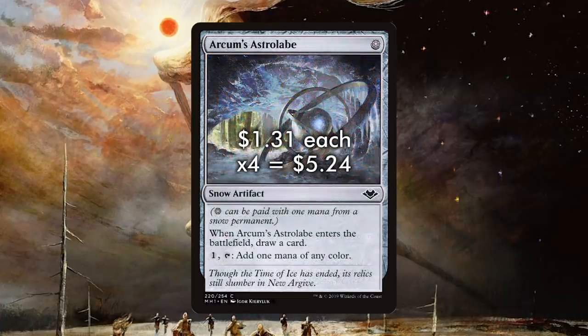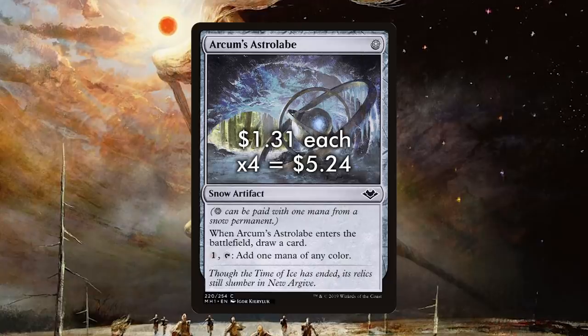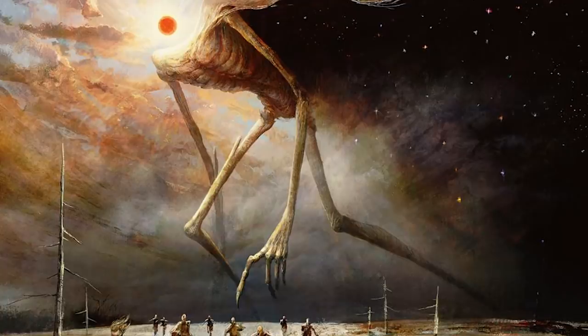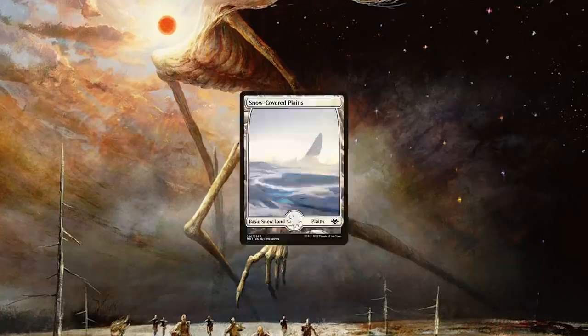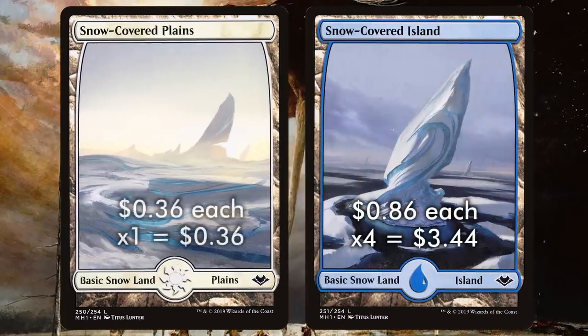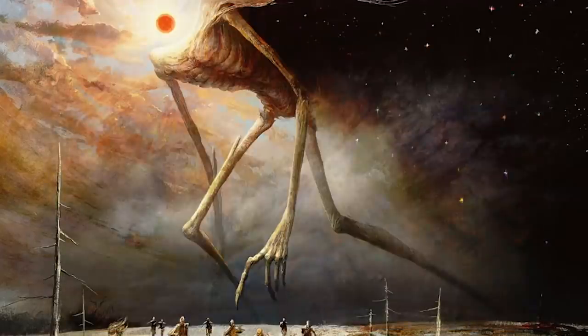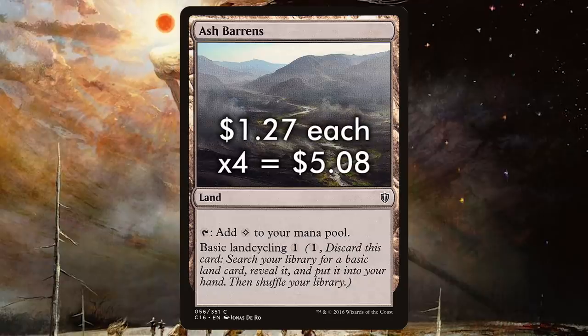The decks have begun running Arcum's Astrolabe — the same card except its mana cost is just one snow mana. Both of these cards ensure you effectively hit your mana and maintain a steady flow of cards, so we're running full playsets of both. To cast Arcum's Astrolabe you need to pay snow mana, which means running snow-covered basic lands. We're running four copies of the Island and one copy of the Plains, as we're much more heavily blue. We're also running the full set of Ash Barrens to help find specific lands while thinning the deck.